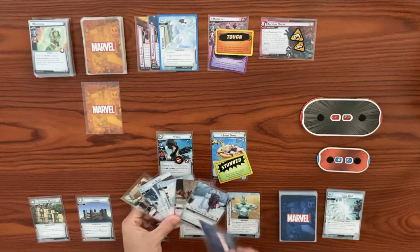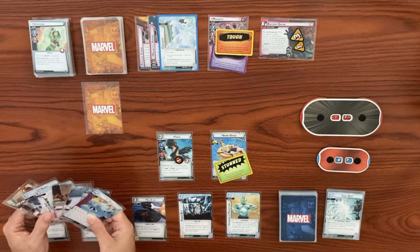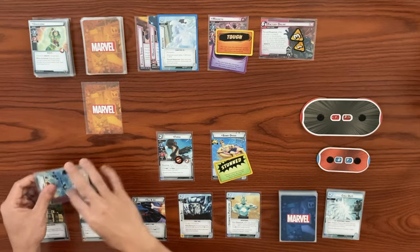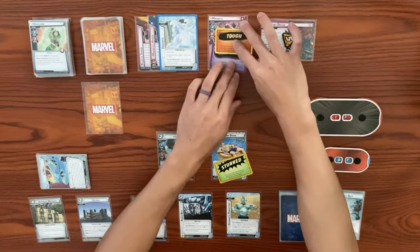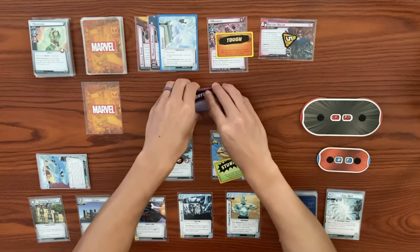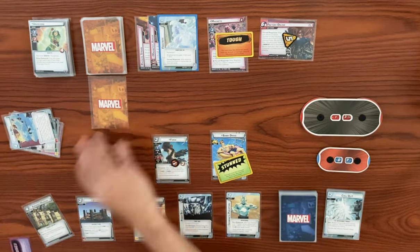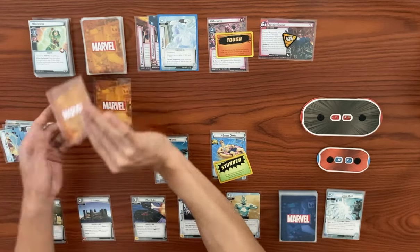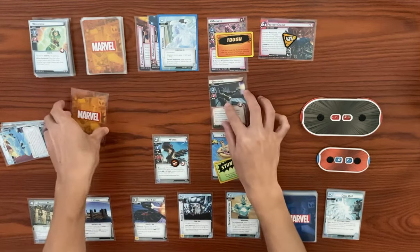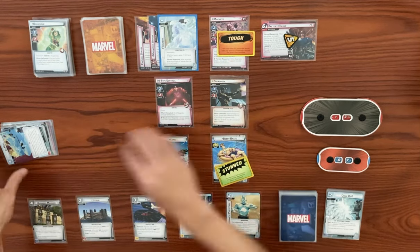Magneto's turn — he's going to add one to the main, goes up to five again. He's going to scheme, but he is confused, so nothing happens. The frostbite stays on him because he never activated. The confuse goes away. In counter phase, we get two encounter cards: first one is Dreadpool, then we've got the M-type sentinel. That's going to end Magneto's turn, so it's back to our turn.